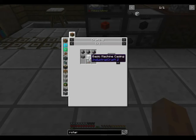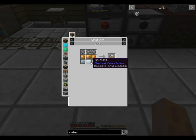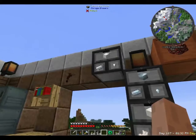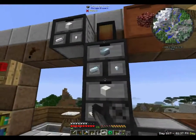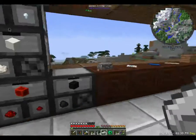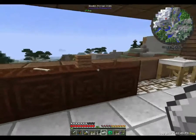We also need advanced alloys, which are bronze, tin, and iron — three of those, then two, then three, and bronze. Bronze is copper and tin, of course it is. Grab one more tin.